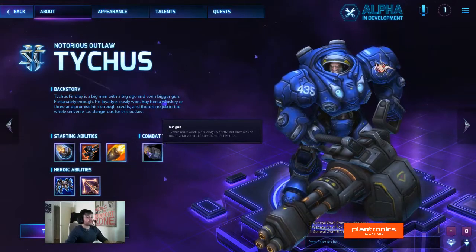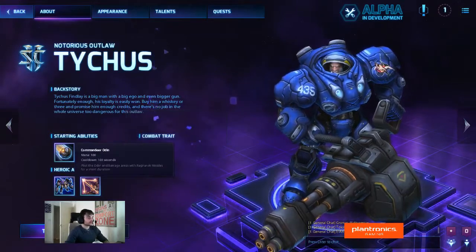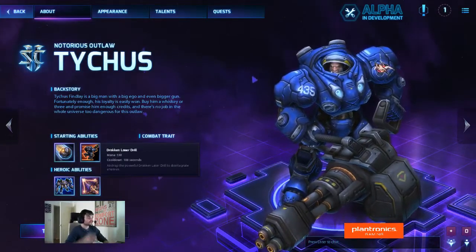His combat trait is Minigun. Tychus must wind up his minigun briefly, but once wound up he attacks much faster than other heroes. His heroic ability is Commander Odin — pilot the Odin and barrage areas with Ragnarok missiles for a short duration. Or the Drakken Laser Drill — air drop the powerful Drakken Laser Drill to disintegrate enemies.